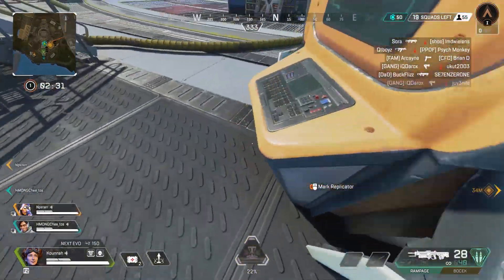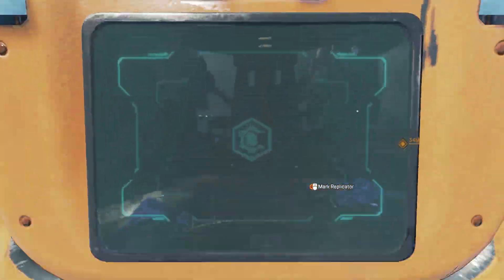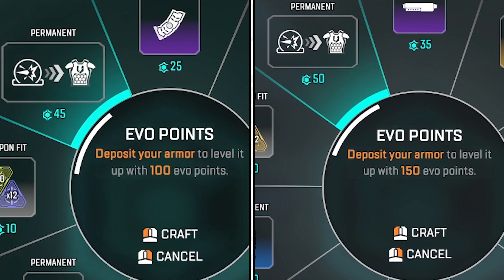Did you know that there were adjustments made to the EVO armor section of the replicator? The price went up from 40 to 50 crafting materials, however it increases the amount of EVO points given from 100 to 150.